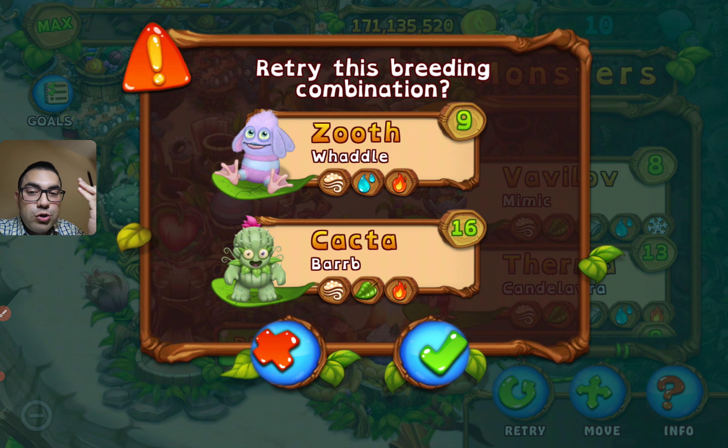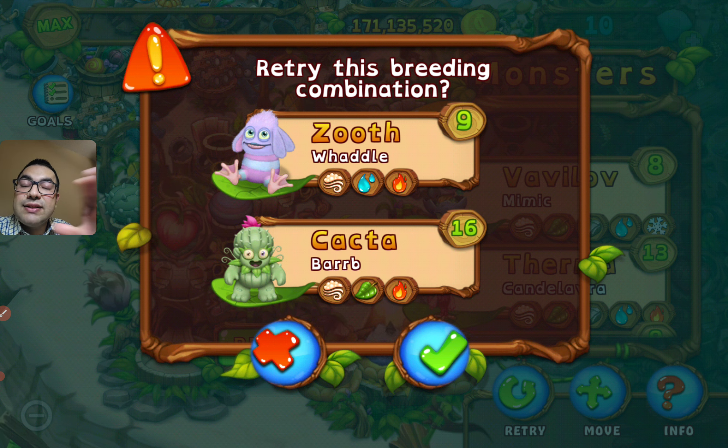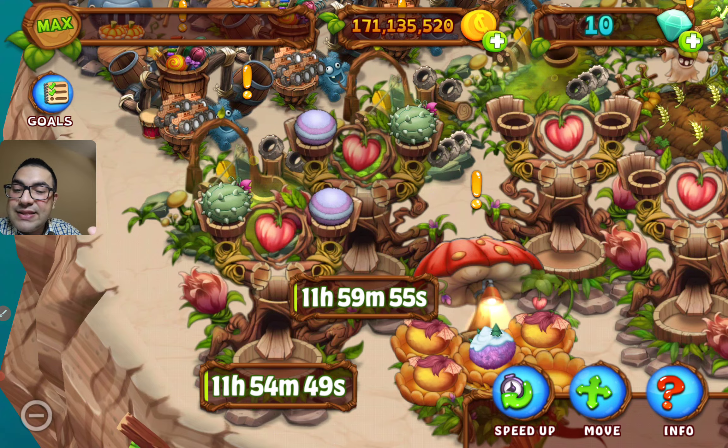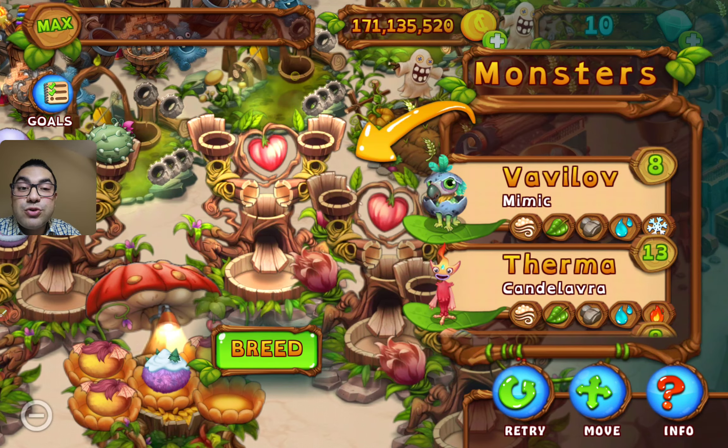Those are the three elements of the sharing monsters. It doesn't matter what level your monsters are, but they should pass the necessary level - like level four or five. You can then try this combination; it should take about a day, not 11 hours.